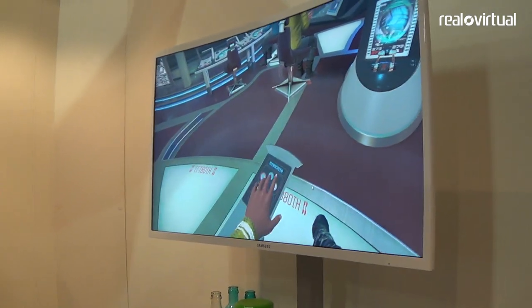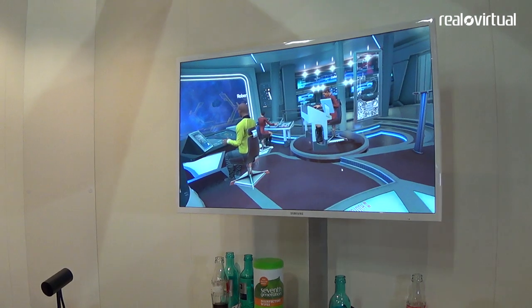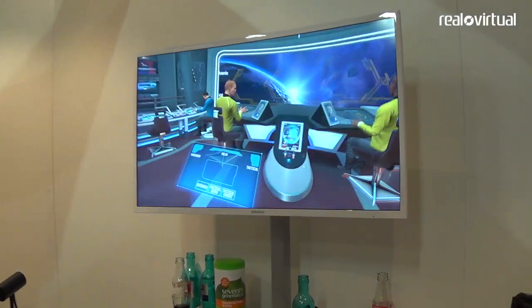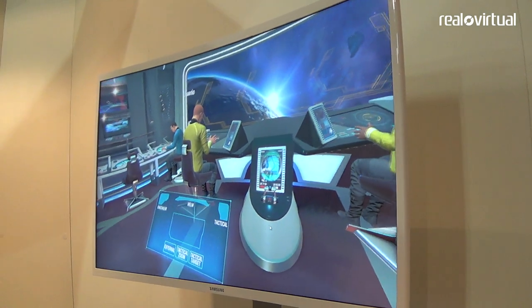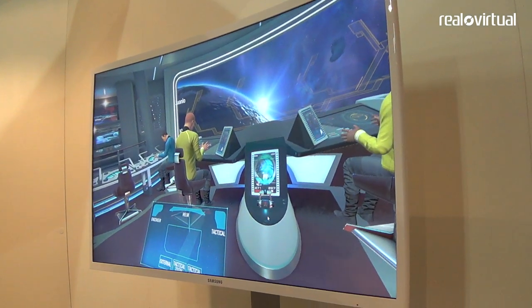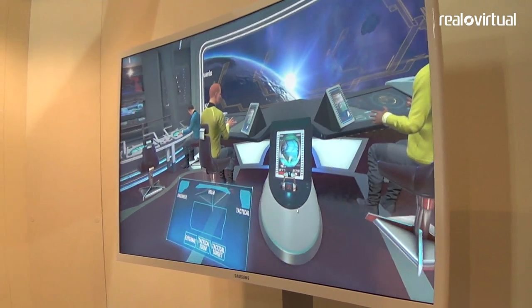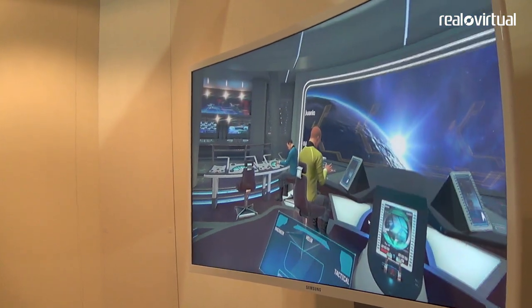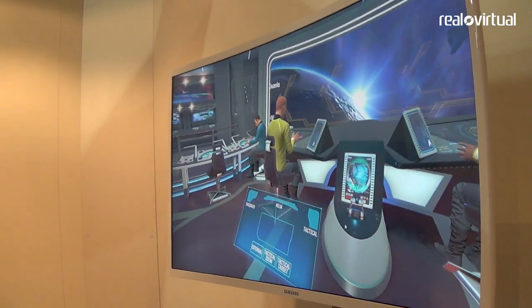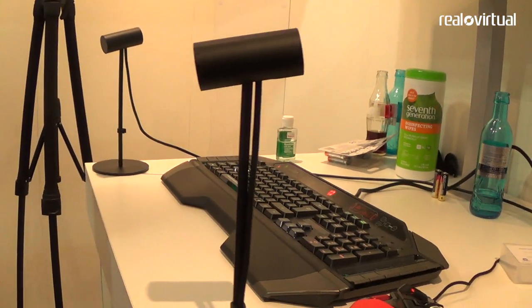Alright everybody, it sounds like we need to go — slide that over and we'll get warp started. So now the coils are charging. Helm, I'm going to need you to go back to your local map please. And if you click back on the local map, you'll be able to steer the ship in the direction we need to go. So Helm, if you could go back to the local map — instead of the warp map, you should be able to click the bottom button there next to warp.